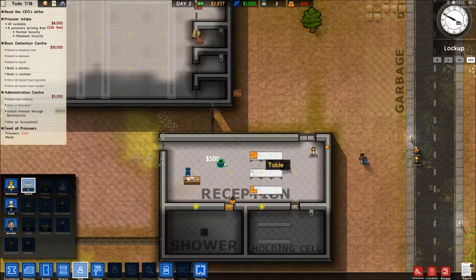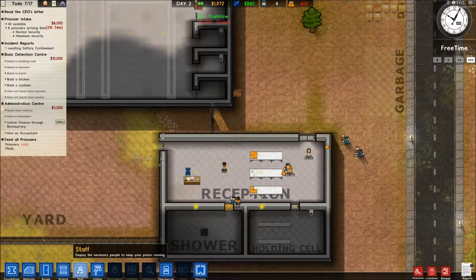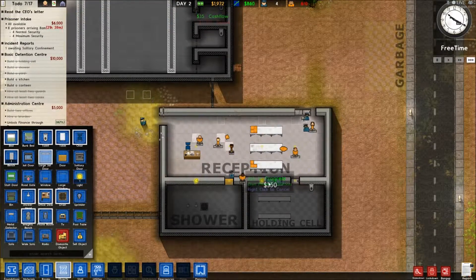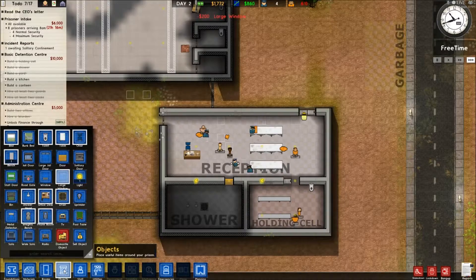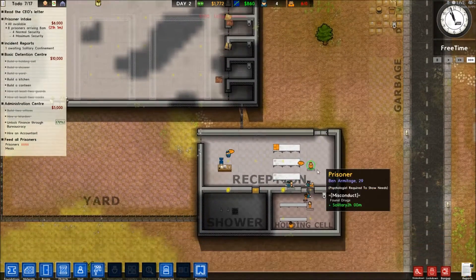We're going to get two more guards, just to help things along a little bit. Now if I put a window in here - large window - does that mean I can see in here easier than through the little door? Because if it is, I think I'm going to put windows in the front of all my cells.